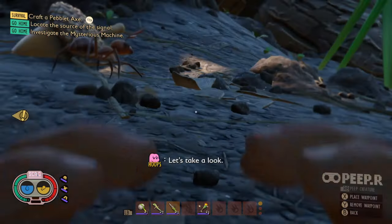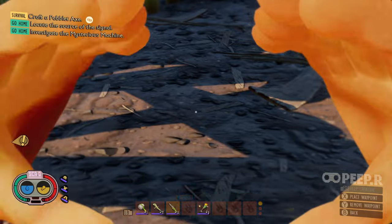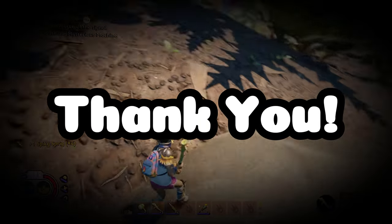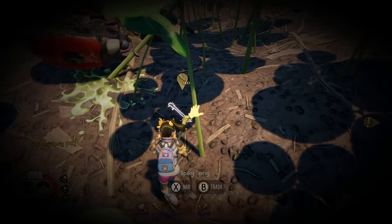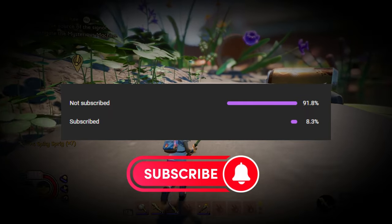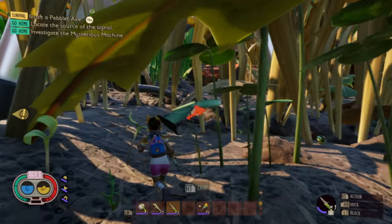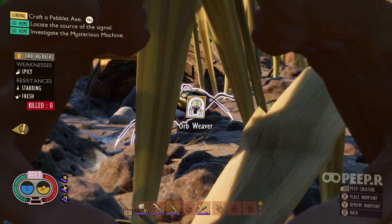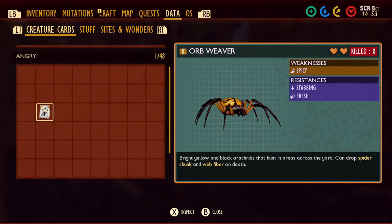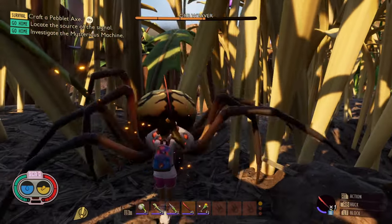Speaking of creatures, there are a multitude of varying types. Each of them have a list of weaknesses and resistances, which brings me to my next tip: Peeping Creatures. Peeping Creatures allows you to identify what they are weak against, and more importantly, their resistances. This will help you decide which weapon to use, and it comes in handy when going against tougher creatures and bosses.